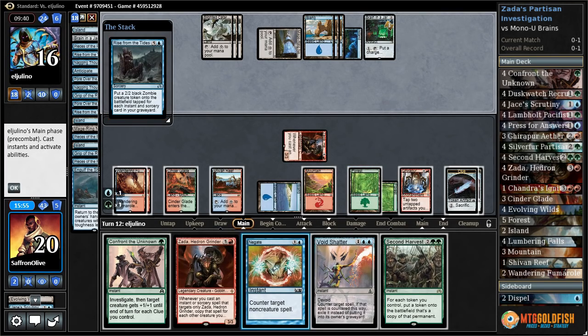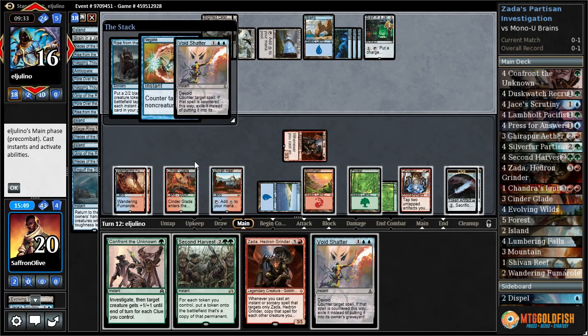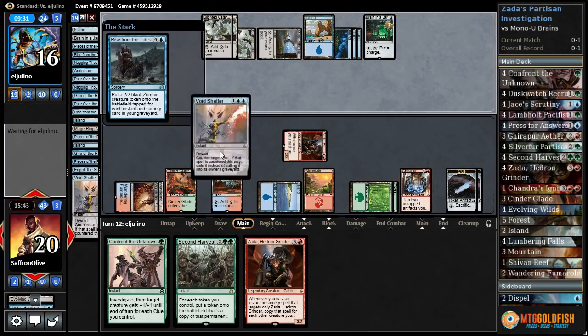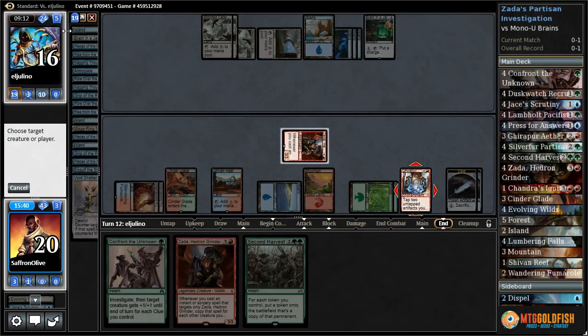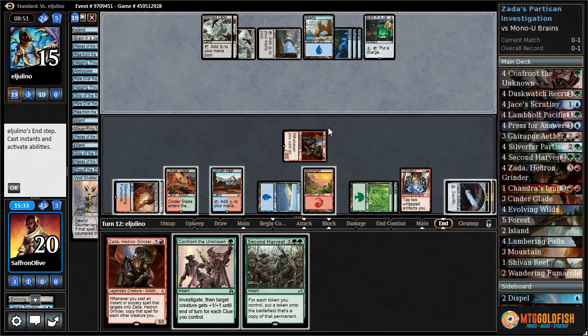They only have two Part the Waterveils left. Rise from the Tides — we Negate that. Opponent Void Shatters, and then we Void Shatter Rise from the Tides. We're out of counters. Let's ping our opponent for one.